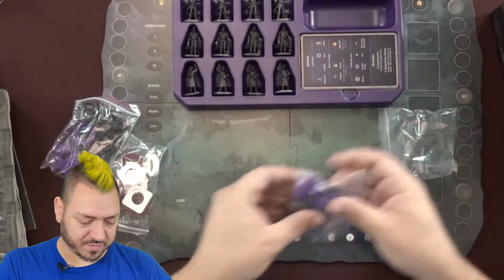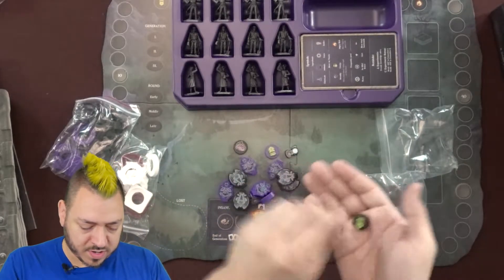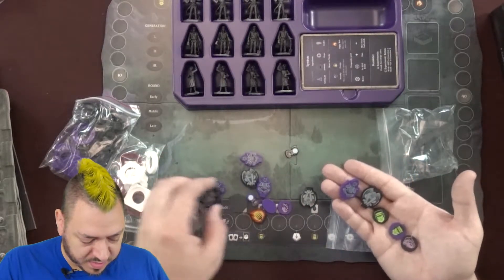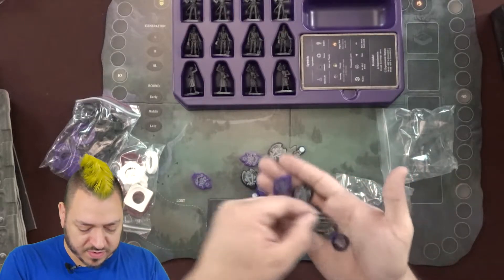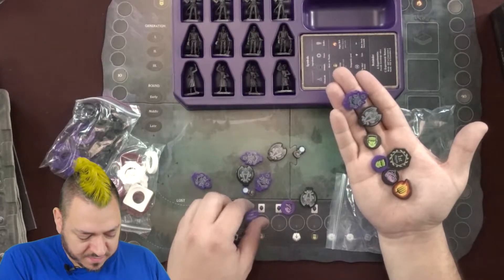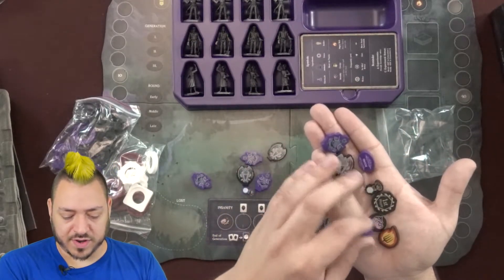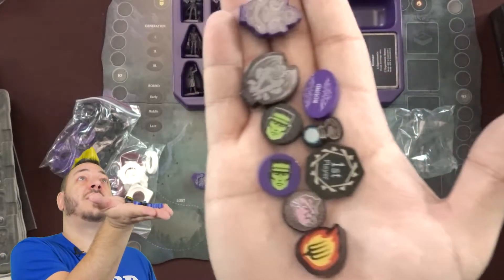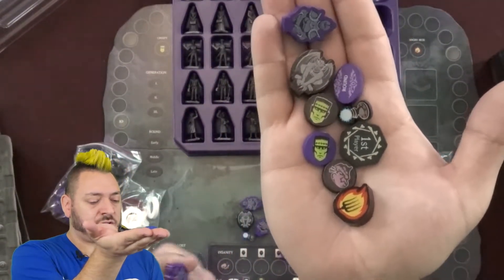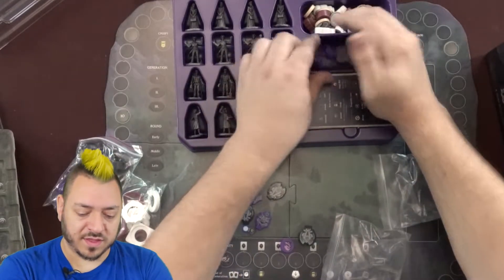We also have some more wooden tokens in the other bag — more creepy and insanity pieces. These special black and purple tokens have gargoyles and knight armor and stuff. There's a first player token, an angry mob token, a round tracker, and another one of these electricity things for experiments. I like the look of the knight armor and even the shape of the meeple kind of outlines it really well. It just looks cool.